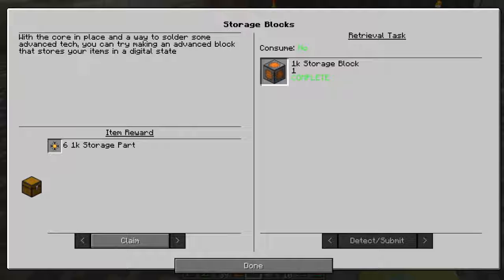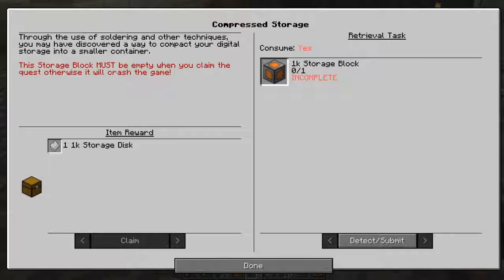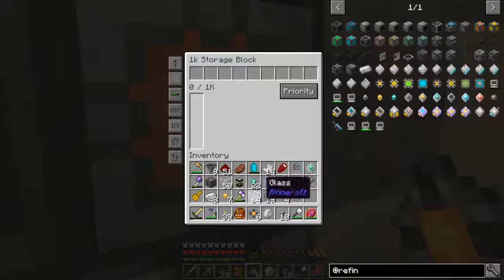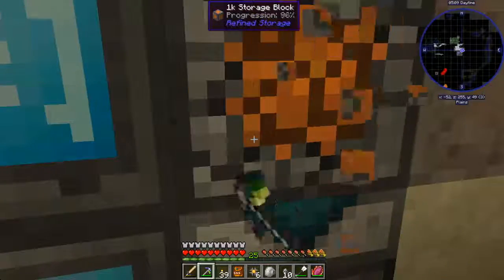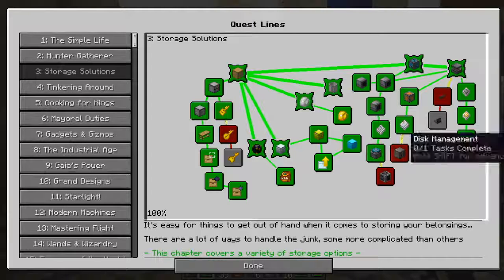Let's go back into our book. With the core in place and a way to solder some advanced tech, you can try making an advanced block that stores your items in a digital state. We get one six 1k storage parts, awesome. So we did that. Through the use of - you may have discovered a way to compact your digital storage into a smaller container. Let's empty that out and pick it back up. Oh, it consumes it, okay. That's odd but whatever. So we need a disk drive.